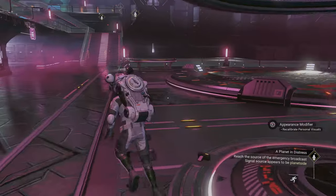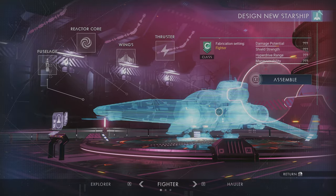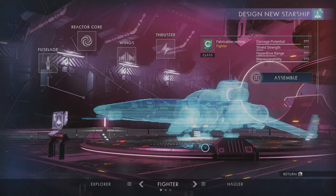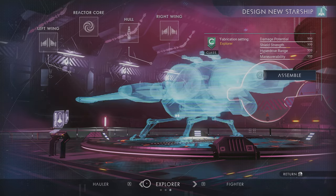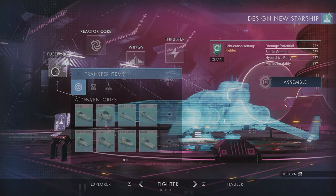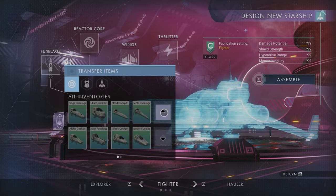Oh, this is the appearance modifier. Here's the starship fabricator — construct new starship. So we got it — you can choose the type: fighter, hauler, explorer. Let's make a hauler. Actually, maybe some of you guys would like to see a fighter. So then you can go and pick the fuselage, and we've got various types here. It's almost like they're reaching into Starfield space here, but just doing it way better than them, in my opinion.